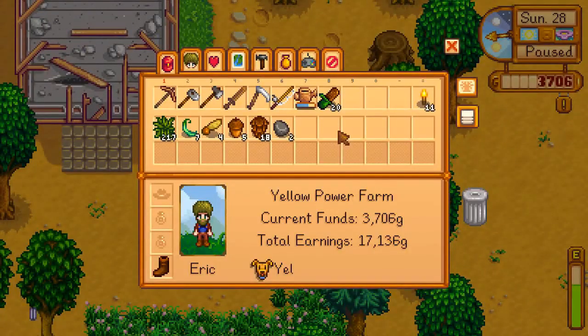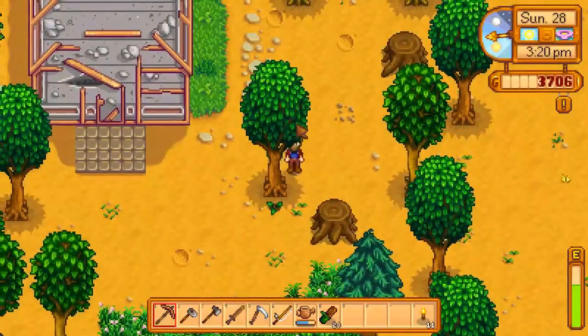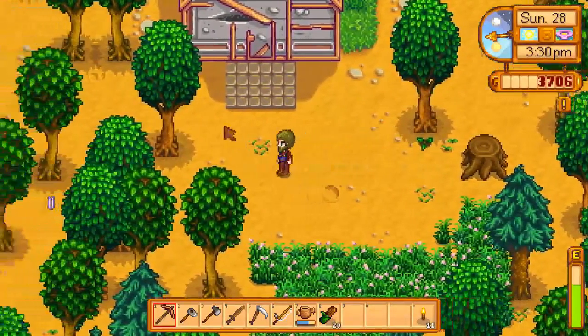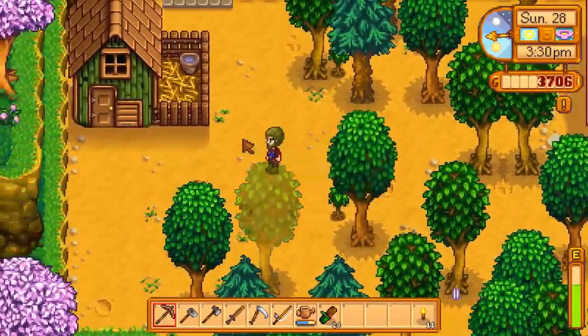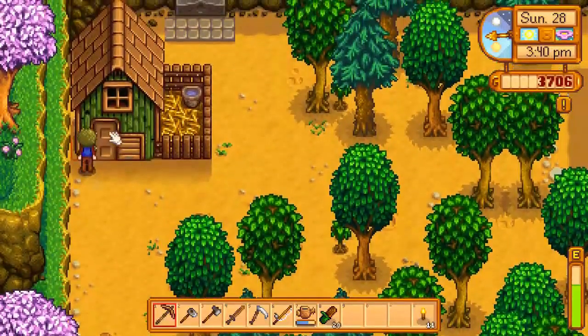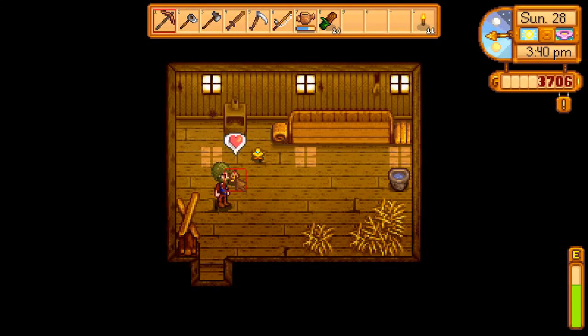Alright, I'm back after some foraging. I got quite a few pine cones, some acorns and maple seeds as well. That's cool. Now let's check on the coop — our new chickens — see how this works. In here... oh, there are tiny chicks! Oh, that's so cute! Hello, how are you doing?